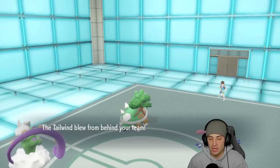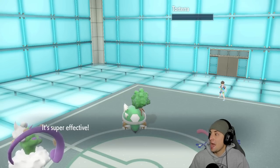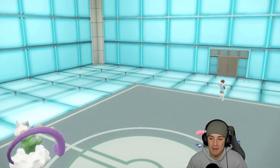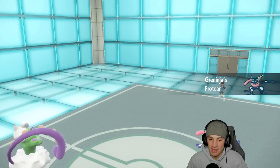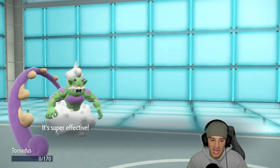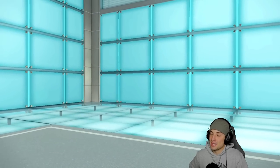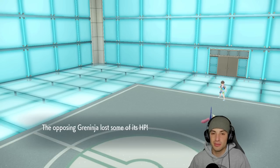The Ice Shard lands — four times super effective, just dumping on Torterra, get it out of my face! Greninja's gonna pop an Ice Beam — oh, I thought it missed but it switched to Protean and KO'd Tornadus. But our Tornadus got off a lot of value putting up Tailwind for the rest of the squad.